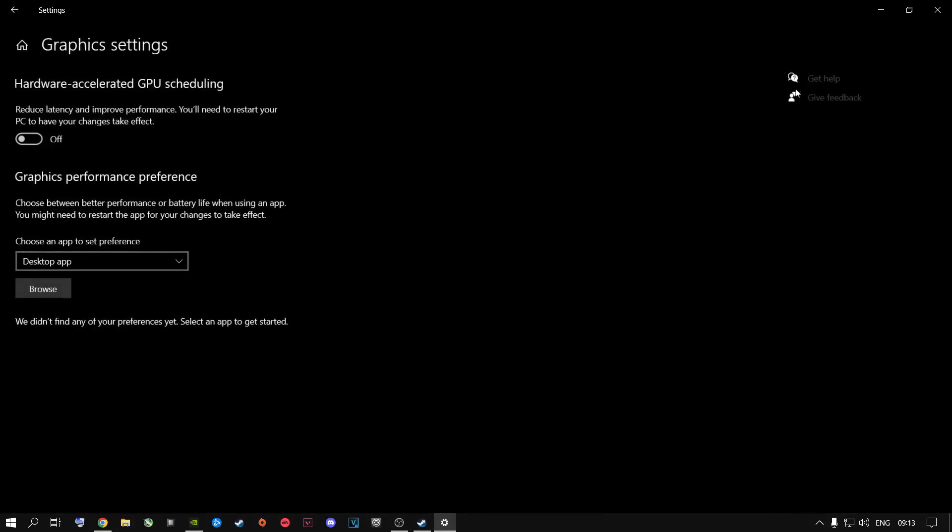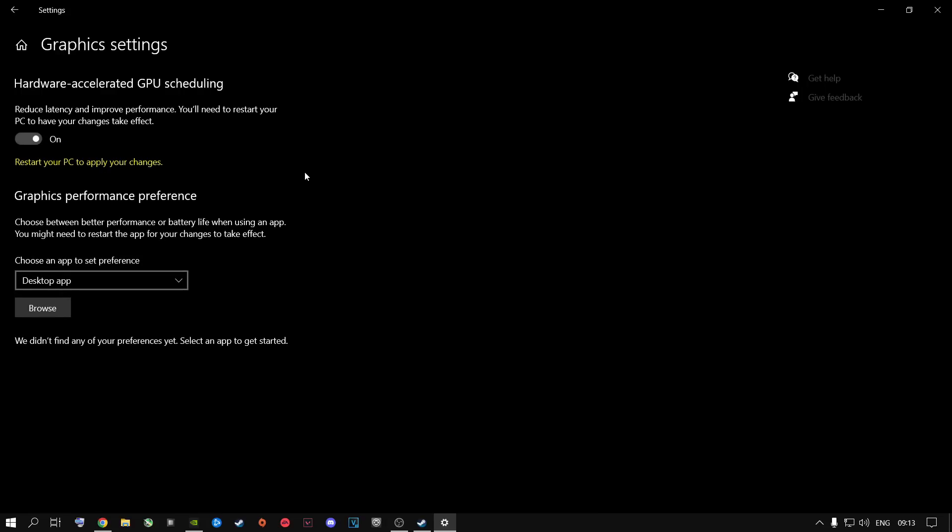Under Graphics Settings — before the latest Call of Duty update, you had to turn this off to have a better gameplay experience. Now, if you turn this on, you're going to need to restart your computer. I want to make sure I show you this: after applying all of the settings I'm going to show you today, you're going to need to restart your computer. Don't restart it now — watch the video finish first, then restart.